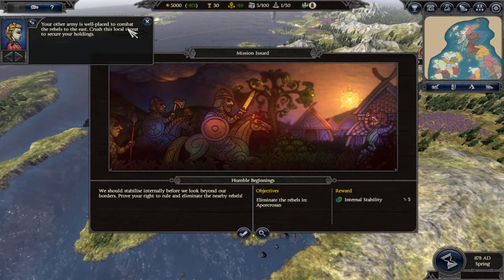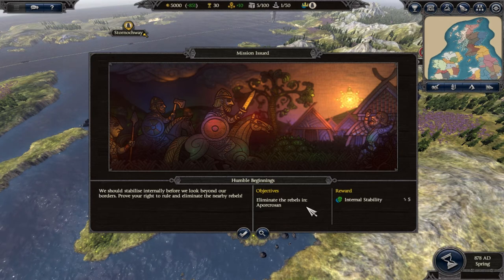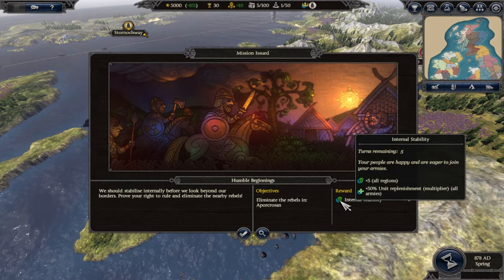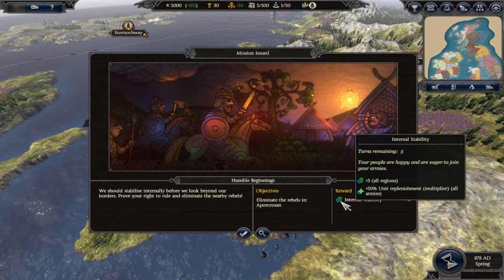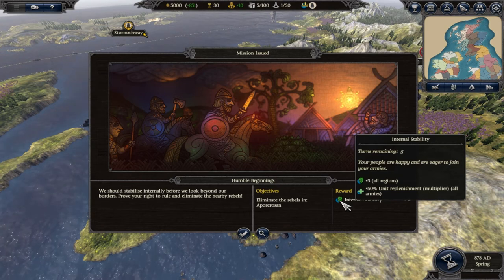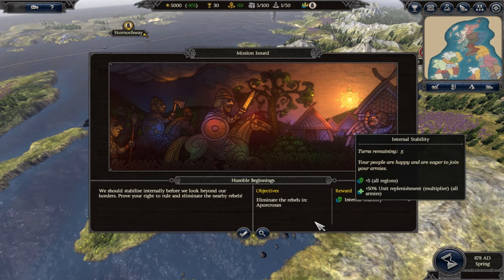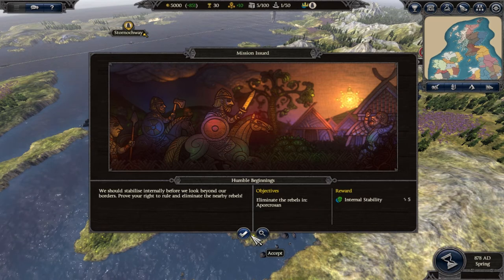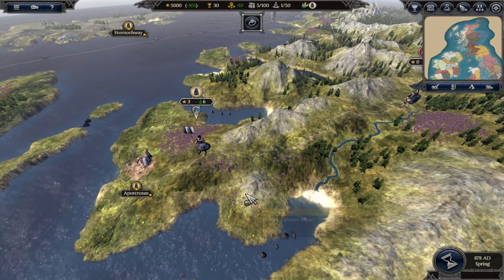Our first objective is to take out the rebels to the east, and my issued mission is the same — eliminate the rebels in our region for plus 5 public order for all regions and plus 50% unit replenishment for five turns. The recruitment mechanics remind me of Medieval 2 — you can only recruit so many units at a time, and once recruited you still have to wait for them to be replenished as the unit gets mustered, which could take a while.